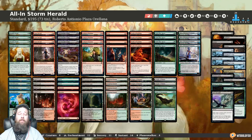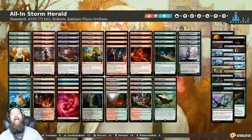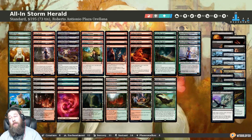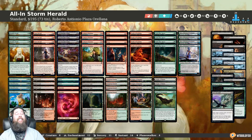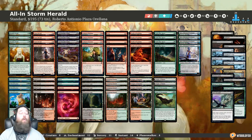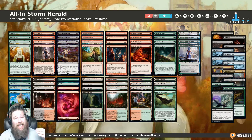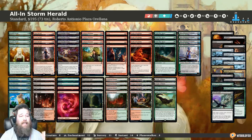It's time for another Instant Deck Tech, and today we are heading to Standard for a deck that people have been asking about — a combo that people have wanted to see in action, and it seems like it might have finally happened. This is All-in Storm Herald Wombo Combos, which actually took top 16 in a recent tournament in the hands of Roberto Antonio Plaza, or Liana.